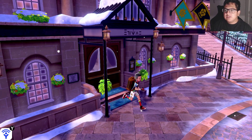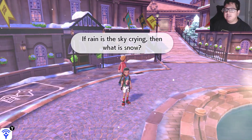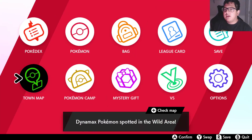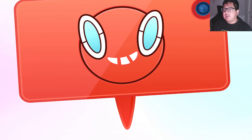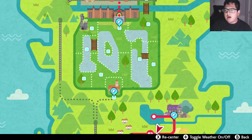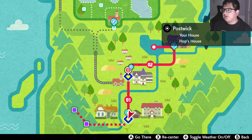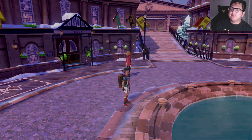The first thing you're going to have to do to get Charmander is complete the game. Once you've beaten the game, fly to Postwick — not Wedgehurst, Postwick is the place you'll want to fly to.